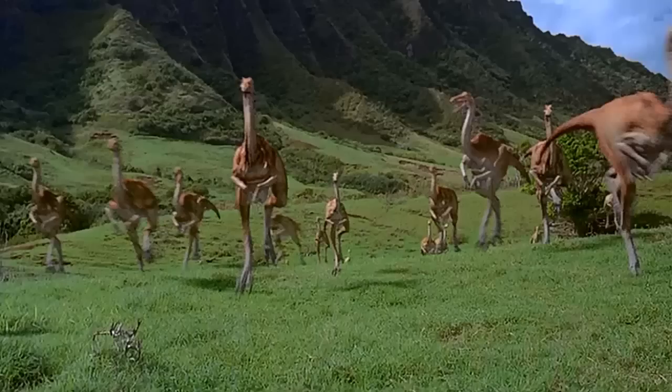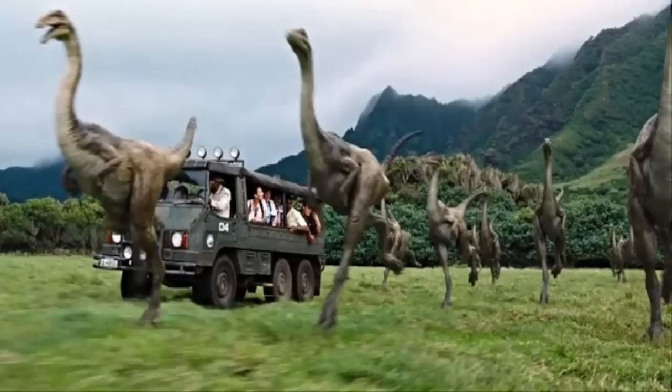Gallimimus had a great participation in the first movie of Jurassic World, where they had an orange and white design. But in this movie their design is quite different — it's more of a brown, grayish mixture. Also, while Gallimimus in the first movie was not a big dinosaur, in this movie it seems to be gigantic. If we look at it, the dinosaur is much bigger than the vehicle.